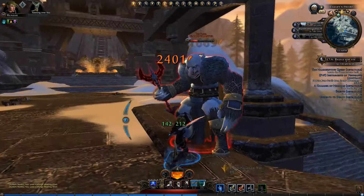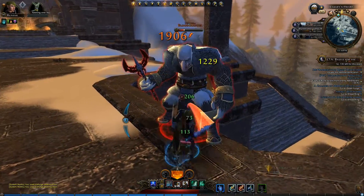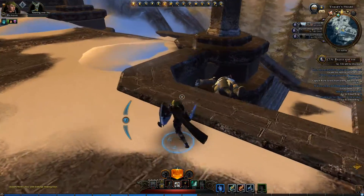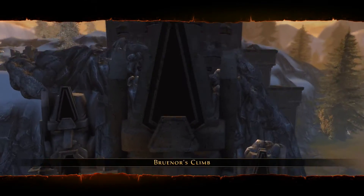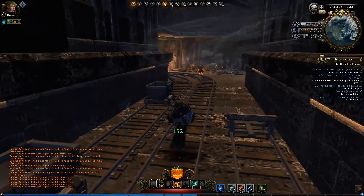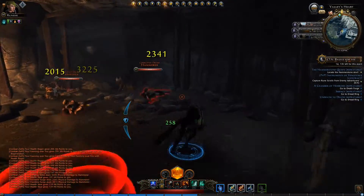You have to defeat the Hammerstone Queen, which you have to find the Dwarven Anvil to summon. I thought to myself: Dwarves, Anvil, Holy Sight — has got to be near the Shrine to Moradin on top of that plateau where the Atonement Quest ends. It's actually not. It's below that in the mines. That's really why I made this video, is to show you where this entrance is.